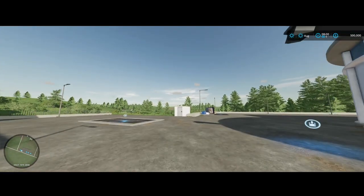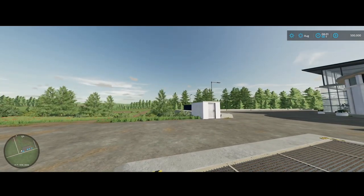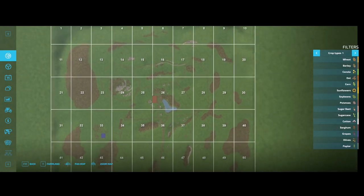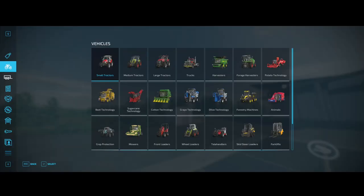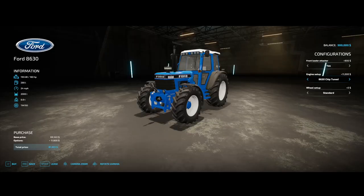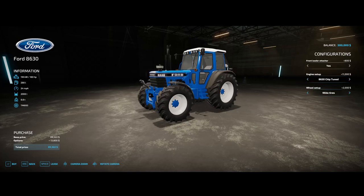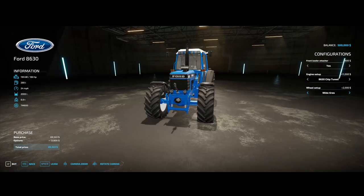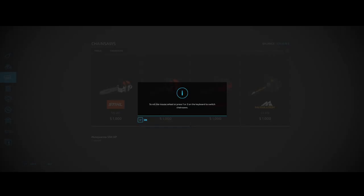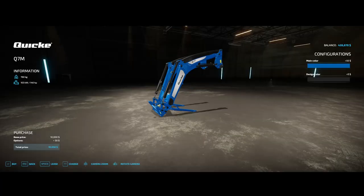Hey, what's up everybody! Here we are on No Man's Land. Today we're going to be beginning a let's play on the Start From Scratch difficulty — we own no land and we have $500,000. We're going to start out with some forestry and look at some modded tractors. I'm going to do the chip tune because it has 160 horsepower versus 430 — I feel like 430 is not realistic at all. I'll put that $11,000 back in, do wide tires, grab a Husqvarna chainsaw, get a front loader, and go with New Holland blue.